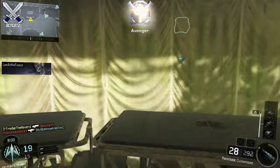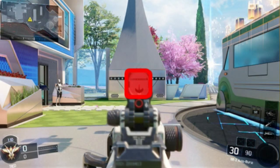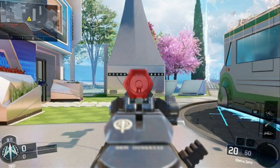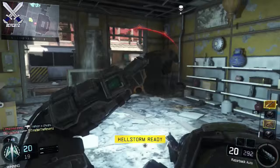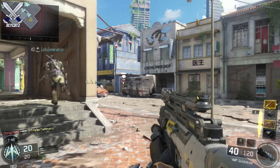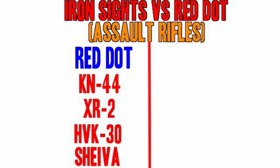Some of you guys may be confused as to why I have the XR2 and the Sheiva under this category. The reason is both of these guns have horrible iron sights — you're going to see that on the gameplay on screen right now — and with the red dot sight it really clears up your view path a little bit more. Both the KN44 and the HVK have really bad recoil, but with the red dot sight it does reduce it a little bit, so that's why I have those two guns under the red dot sight category as well.